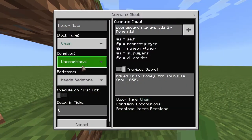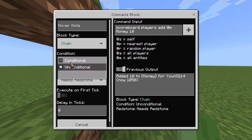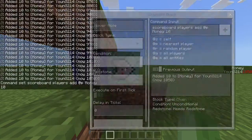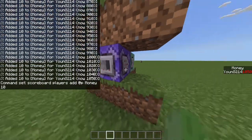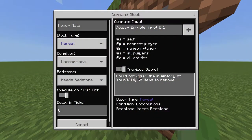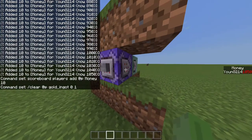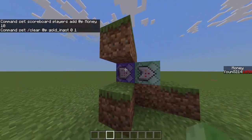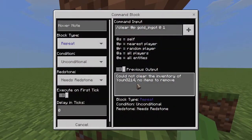If this is your problem, it might be this right here: this chain command block. You need to put it on conditional. We don't pay attention to that a lot normally — you just pay attention to the command block input — but the conditional is actually really important because that's why you have your problem. What conditional does basically is: the second command block will only work if the first one works.